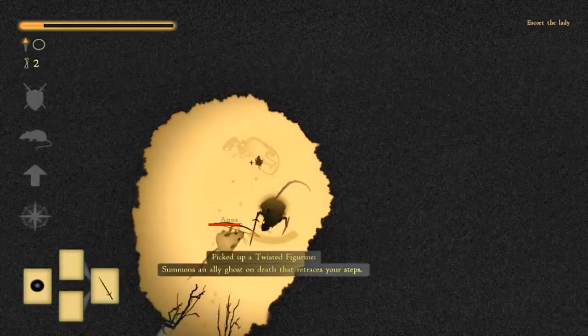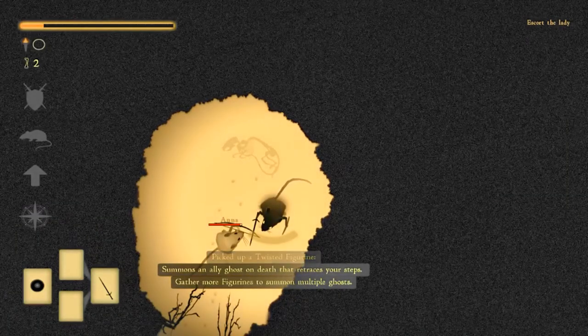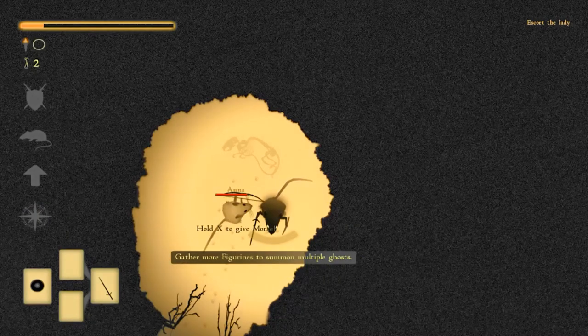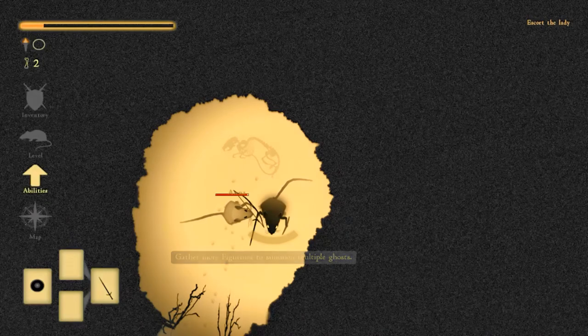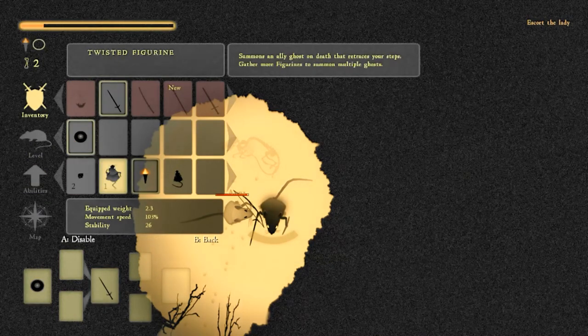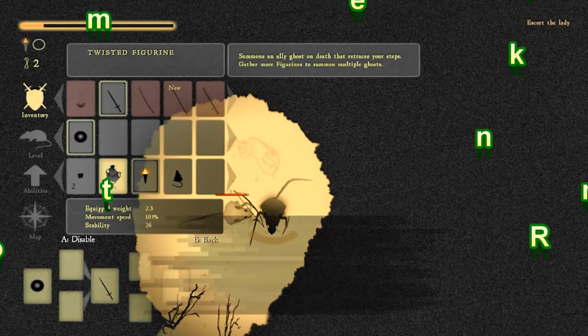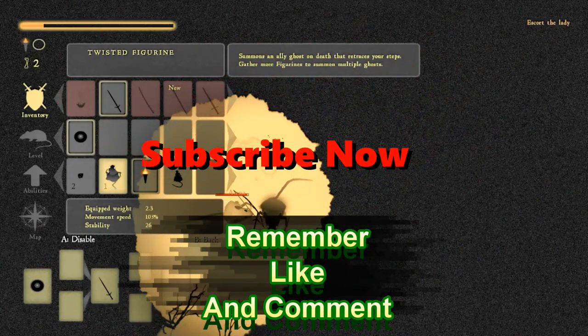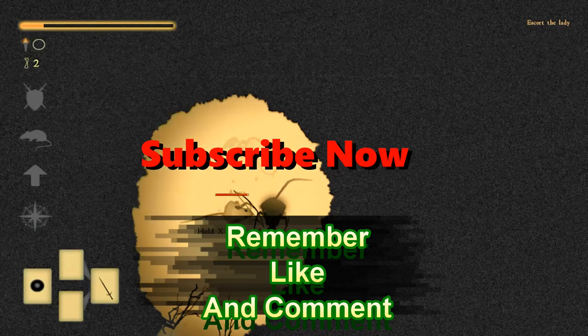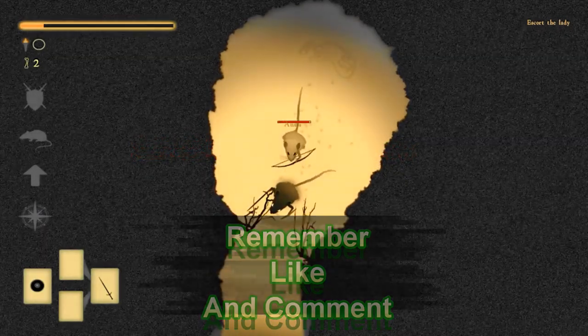A figurine — oh, that's how the ghosts work! I'm going to finish this episode up here. This is certainly an interesting game and I'll definitely be doing more of it. There's the figurine — a twisted figurine. Looking out for more of this in the near future. Till next time everyone — stay safe.